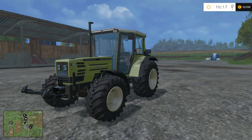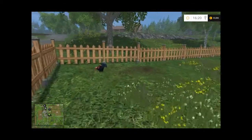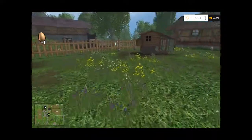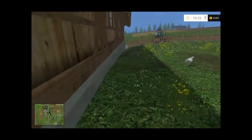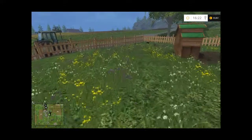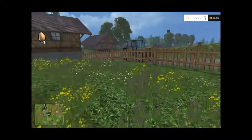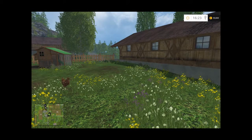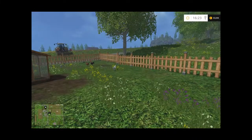Let's head over to the chicken coop and go get some eggs. Here we are in the chicken coop. I always try to walk around the edge as closely as possible — they've only laid one or two eggs here. What you do with eggs is pick them up and then go and sell them at a local store within the game.